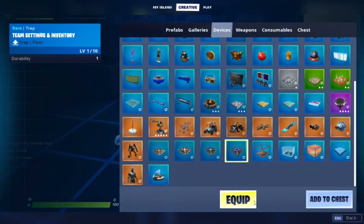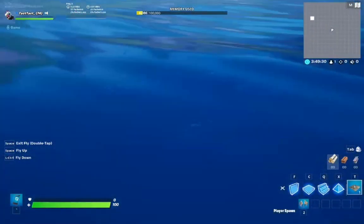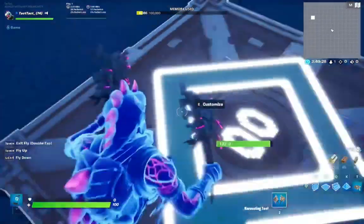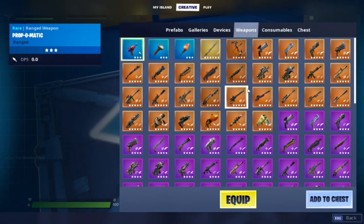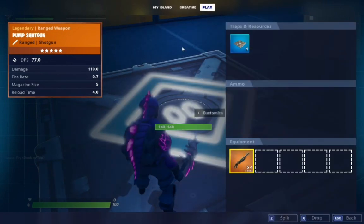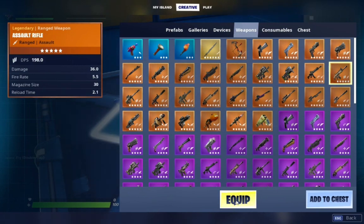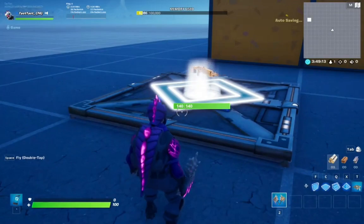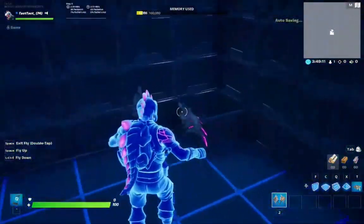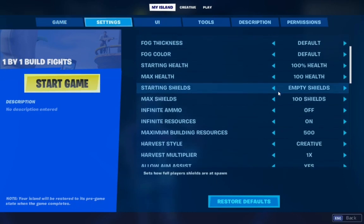What you're gonna need is a team settings and inventory. You take this outside and just place it down on the floor like this, and you don't change anything. All you do is literally just go find a gold pump, because that's what people seem to like, and then you also go find the gold scar. These are literally the only things you put in. Now all you gotta do is double check your island settings and make sure that infinite resources and infinite ammo are on.